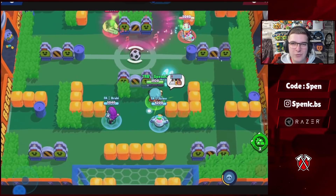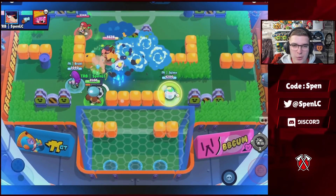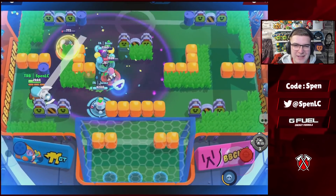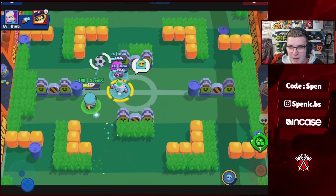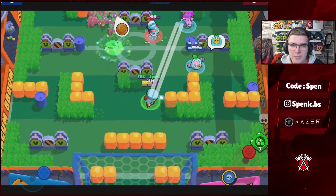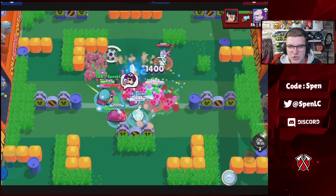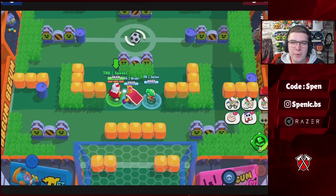Next up we have Ruffs. It's definitely comp and map dependent on his star powers, but in terms of gadgets, Sandbags is definitely going to be the better gadget every single time — one of the best gadgets in the game, really helping against those single-shot brawlers. In terms of star powers, if you're playing a more defensive map like Dry Season or Backyard Bowl where you'll be pairing with multiple brawlers for healing, the Heal star power is going to be better. On other maps where you're looking to wall break or in Brawl Ball, you're going to be using Air Superiority.